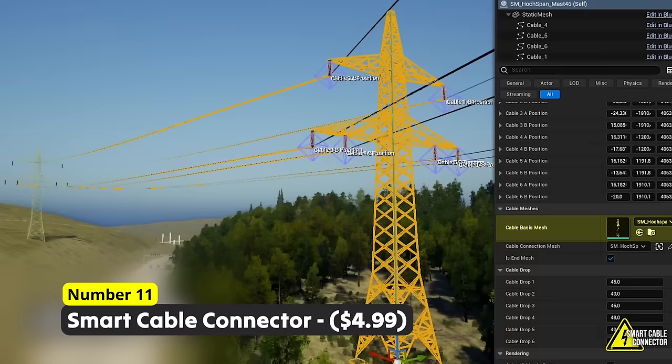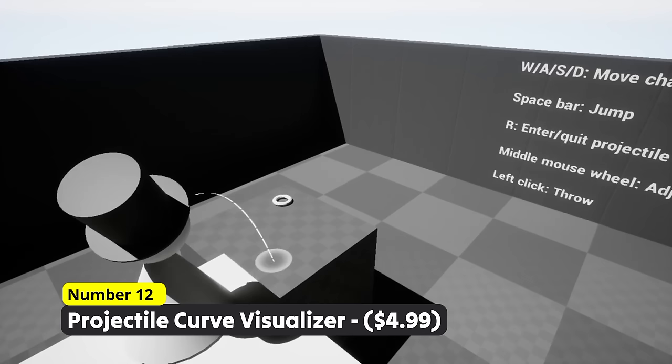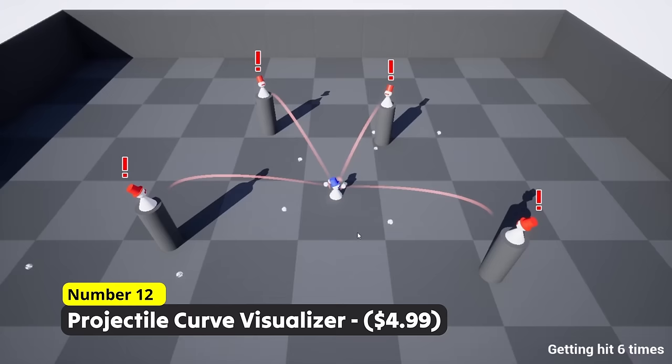Are you mad because you have bad aim? Number 12: Projectile Curve Visualizer. Know where you throw a grenade without even throwing it, or see where the enemy aims to quickly dodge a grenade for example.